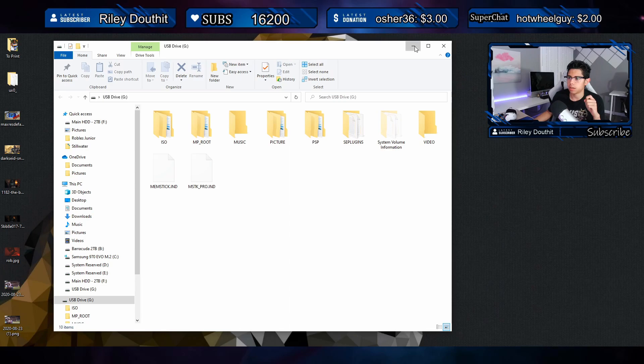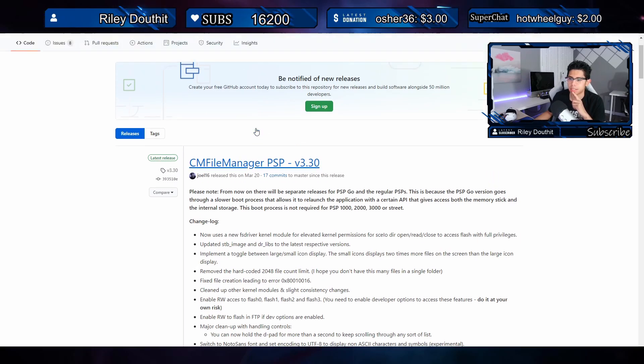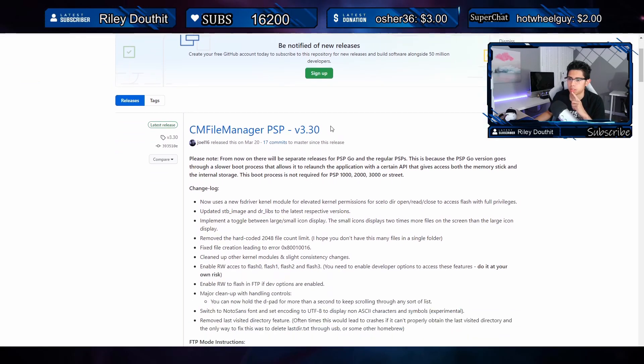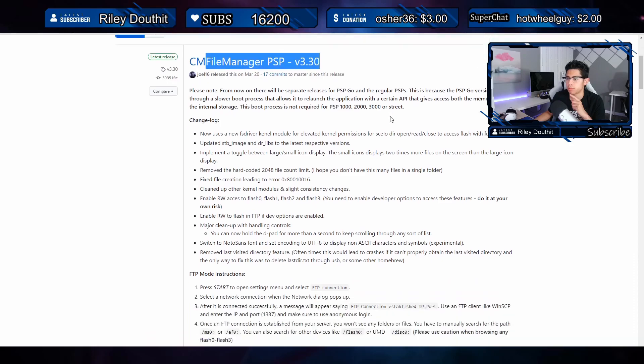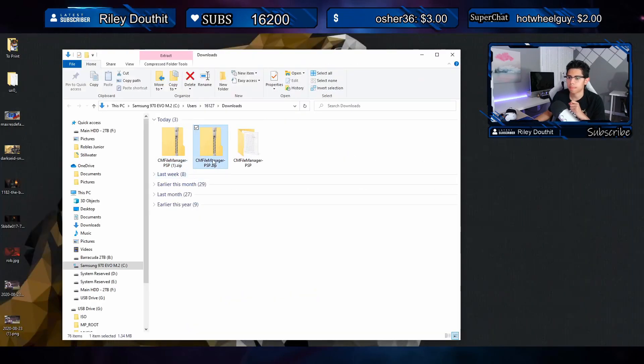Head over to the first link in the description, which will take you to GitHub.com under Joel16. We want to download version 3.30 — go down under Assets and there are two zip files: one for the PSP Go and one for the other PSPs. This will work for the 1000, 2000, and 3000 no problem. Click on that and show it in your folder.